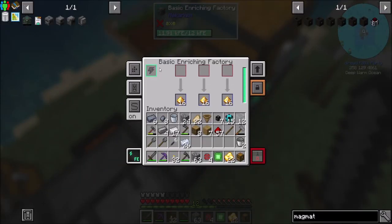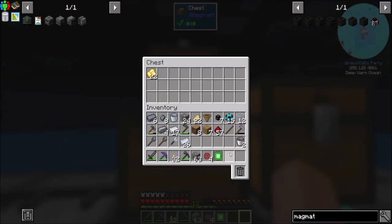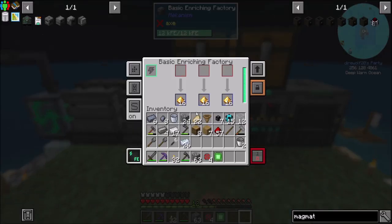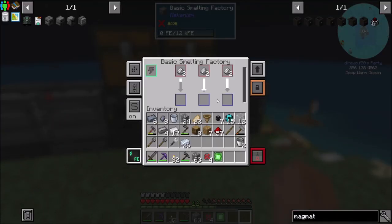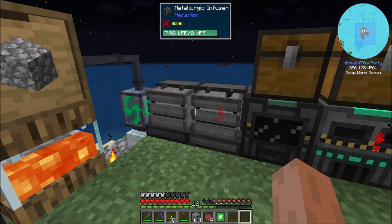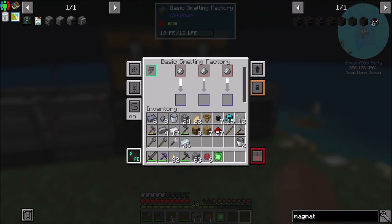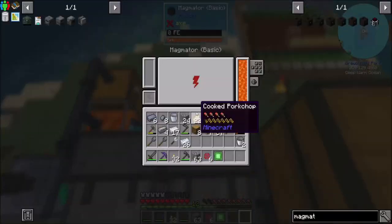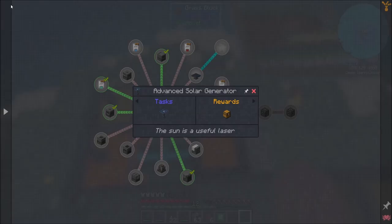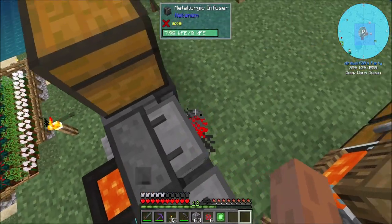I'm going to keep this chest up here as my to-do chest, which should be fine. Now that the enriching factory isn't processing, we'll get more power back. Solar might be a good way to go — I kind of like that plan. Four solar panels shouldn't be too bad, though we're going to need a lot of these infused alloys to make that work. A lot.